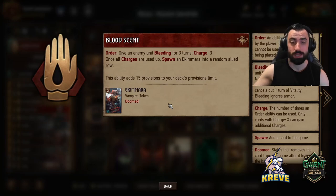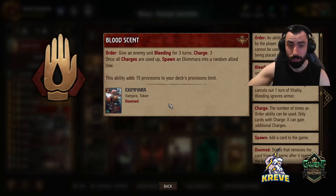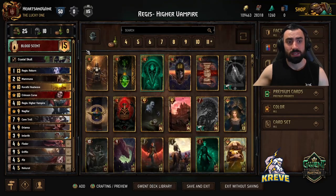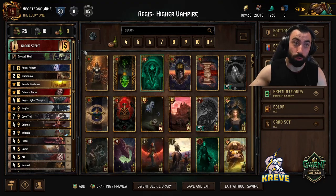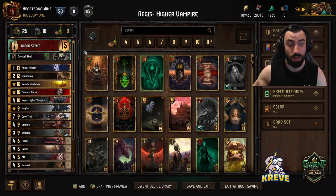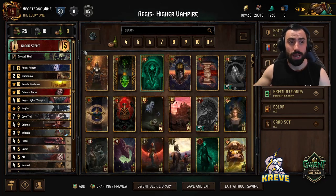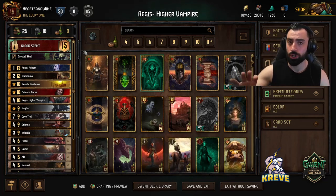Bloodscent is what we're utilizing. Give an enemy unit bleeding for 3 turns, 3 charges. Once all charges are used up, we spawn that token unit which is also a vampire unit. What I'd say with our Bloodscent leader ability is that we save it for round 2 when we are literally bleeding the opponent - so we've got all our effective engines at that time, such as Orianna and Fledders. That's when our Bloodscent leader will play for the most value and put a lot of pressure on the opponent.